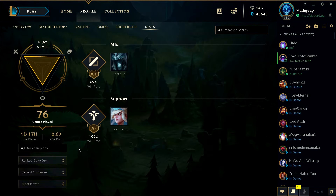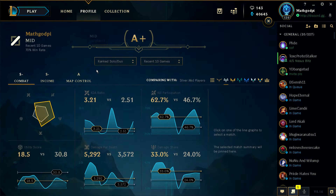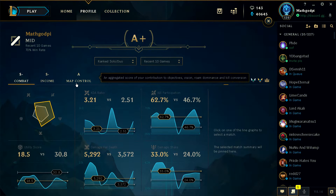Most played. So how exactly do we compare stats? How do we look at stats? An aggregate score of income efficiency, combat, map control, objective vision, roam dominance, and kill conversion. So if I click this — here's the analytics. Combat S-, income S-, map control A. So I think this is comparing me to other people in my ELO — silver mid players, that's what they're talking about.